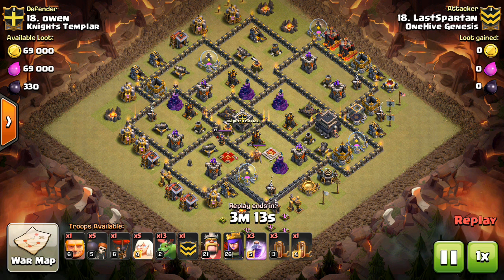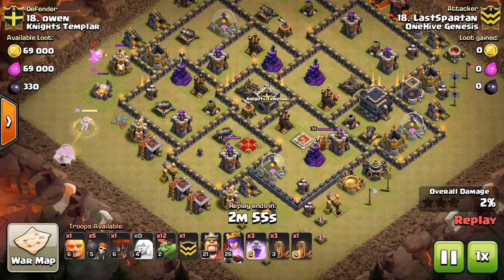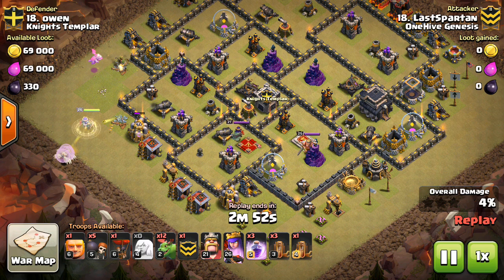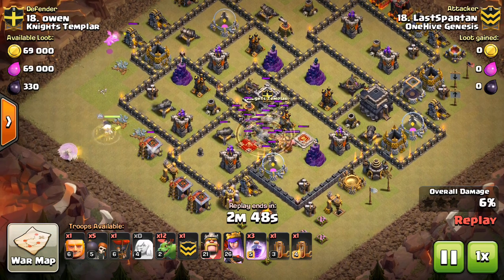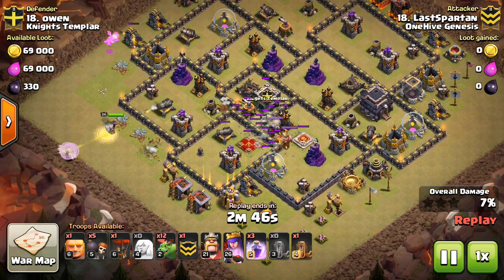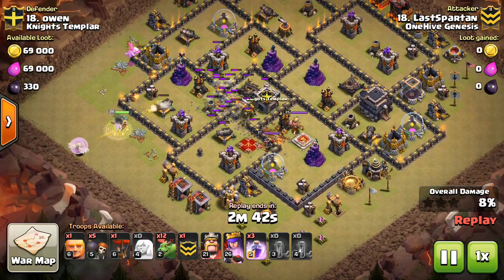We'll go ahead and start it off. The idea is that you're using the Earthquake spells not in a typical way — you're using them in a staggered formation, almost. You use the Earthquake spells in a very special way. You have three Rages for the Queen. You can drop a Rage and bring two Poison, but one of the powers of this attack strategy is that you have three Rages plus the Queen's ability.